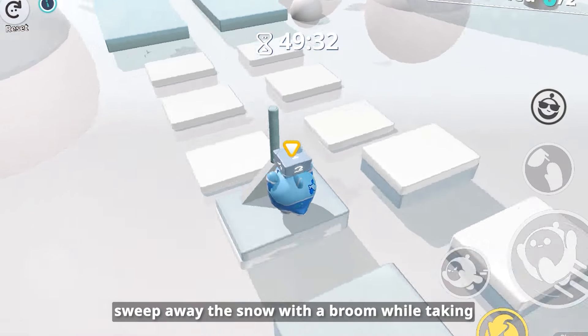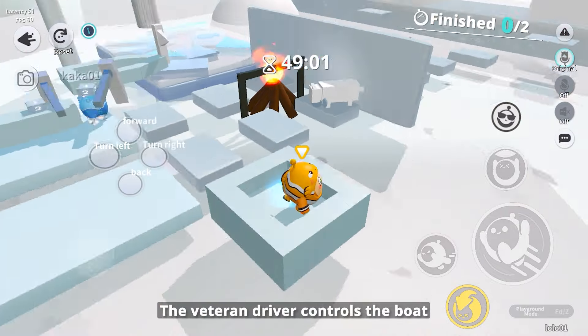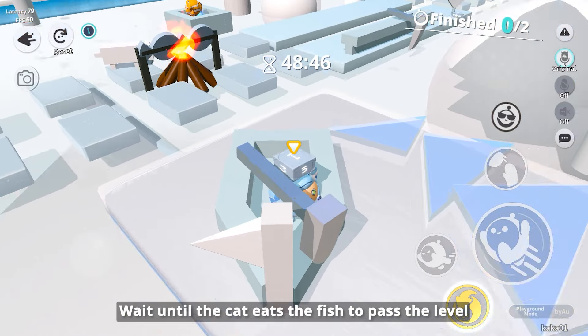In the first level, sweep away the snow with a broom while taking turns advancing with your Aggie partner. Then go fishing to feed the kids. The veteran driver controls the boat, and I am responsible for catching fish. Wait until the cat eats the fish to pass the level.